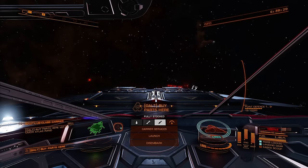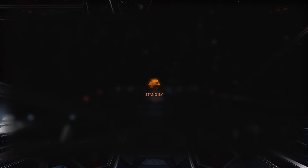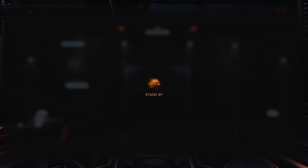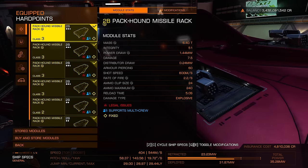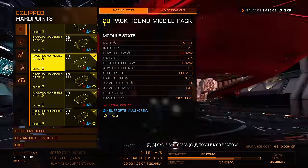We're going to be shooting some enemy targets. So this is a Python Mark II, and it's set up with packhound rockets or missiles. This is something that you can unlock. You can tell I've got some legal issues because I've been shooting ships with these things. These days you can unlock them from anybody, but some powers are faster than others. I actually happen to have all these from power play 1.0.